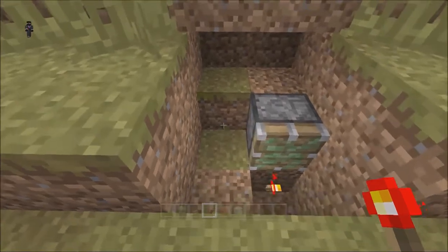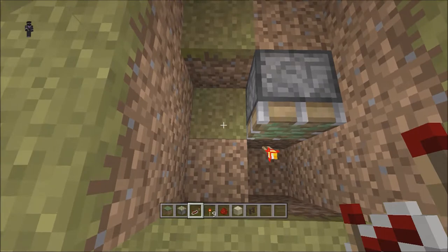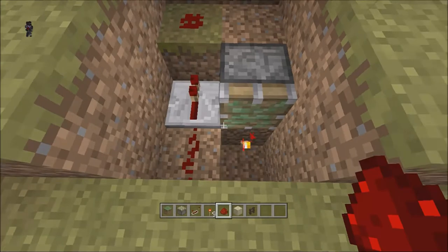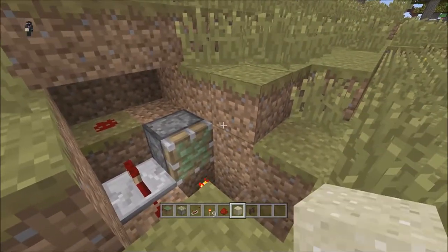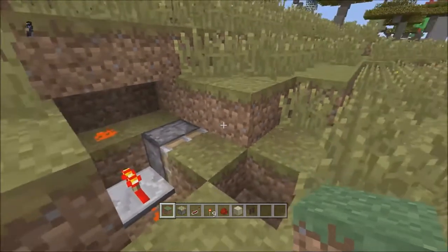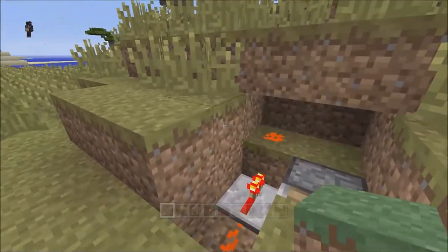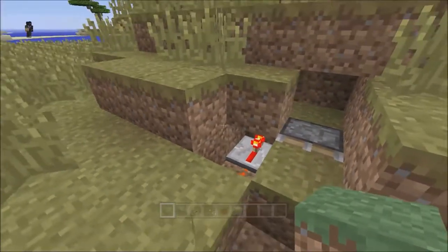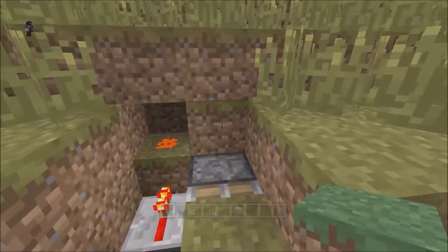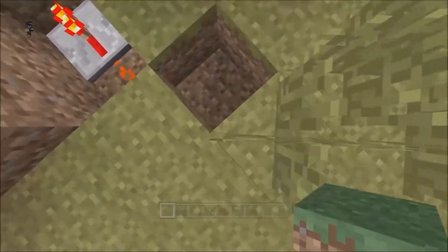All you do here is place a repeater with redstone on top and redstone behind, I think, and then break this block — otherwise it'll try and push into the weight. Place that block there and it should power it all up. You need to place a block there and a block there, and you'll see it will update and flash.